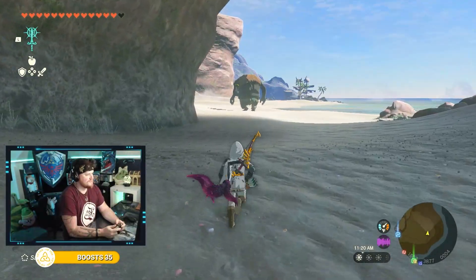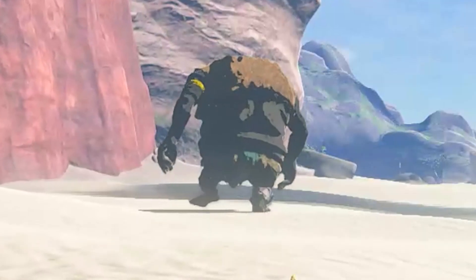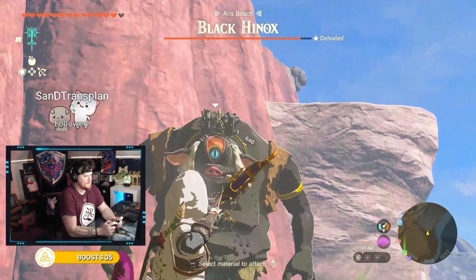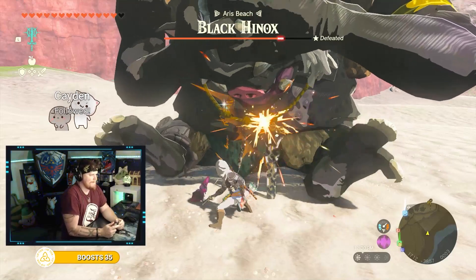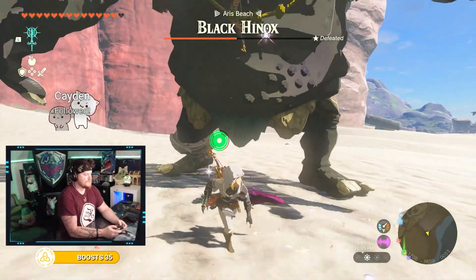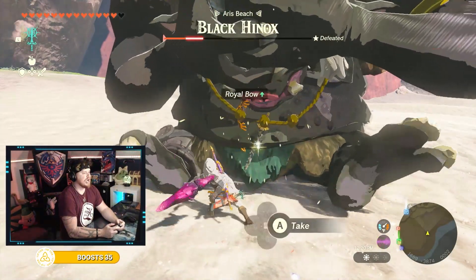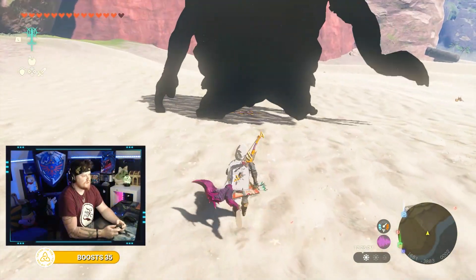First up, the Hinox. A Hinox is kind of like a giant troll — imagine if a Bokoblin had a big brother, and then that big brother had a dad. This is the dad. Hinoxes are very easy to kill. They have a giant weak point right in the middle of their face. You shoot it, they fall down, and then you smack them. Soon as he gets up, run away because he smacks the ground. He also covers his eye every now and then, which makes it harder to hit but not terribly difficult.